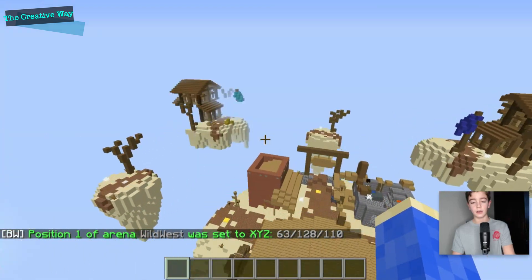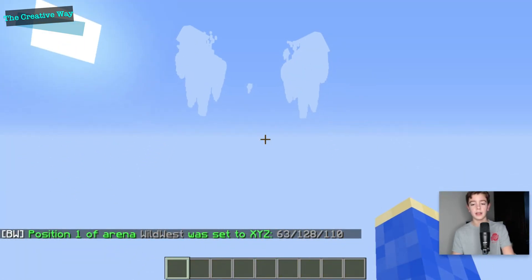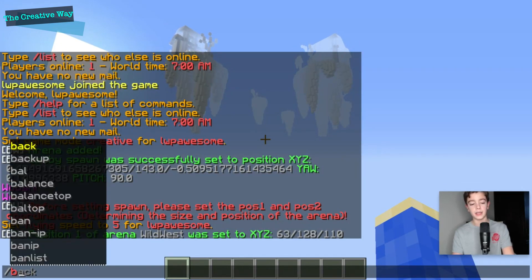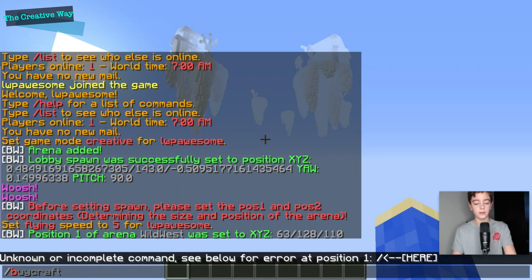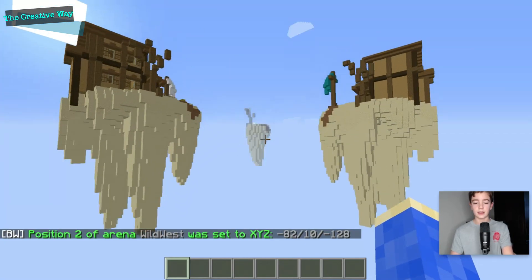Then you go to the opposite corner all the way down at the bottom and do slash bwadmin wild west pos two, just like that.